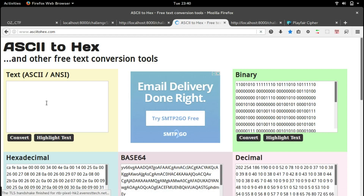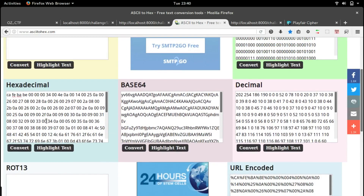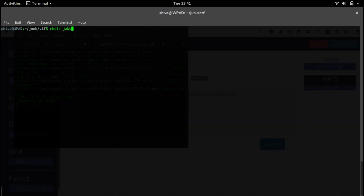This is strange — it doesn't give us any readable text, but it gave us hexadecimal output. This might be because it is not a normal text-encoded Base64 — it might be a file or binary file that is Base64 encoded. Let's try decoding it via our terminal.